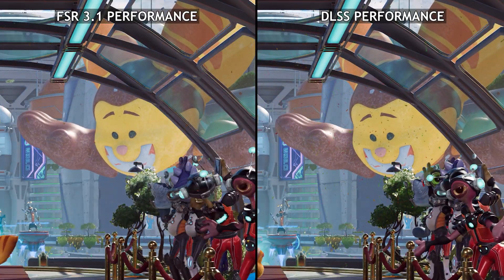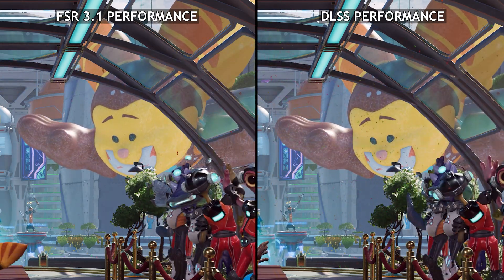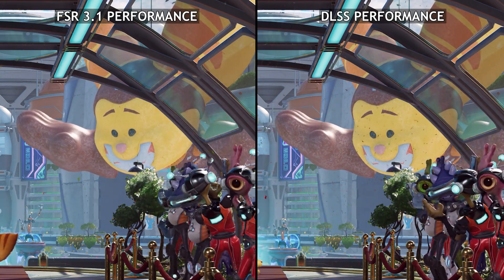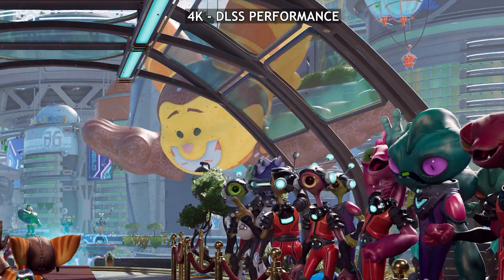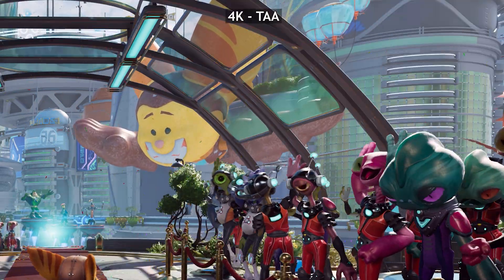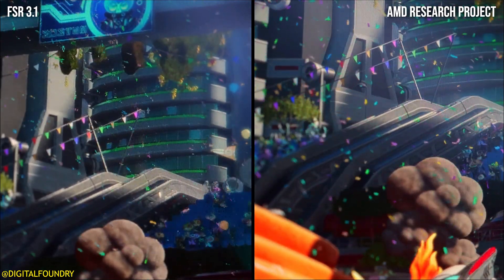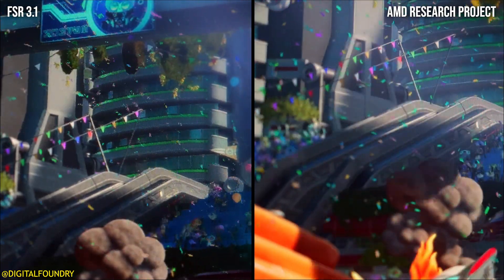I'd go as far as saying FSR 4 looks even better than Native. If you look at DLSS and FSR 3.1 in the footage I captured today, you can see how much more confetti there is with DLSS and how much cleaner it looks — almost like FSR 4. This is DLSS performance at 4K, just like FSR 4 supposedly was in the CES presentation. At Native 4K with TAA, there's actually less confetti than DLSS performance, and FSR 4 at 4K performance looks much, much better — very similar to DLSS.